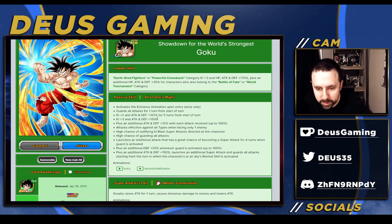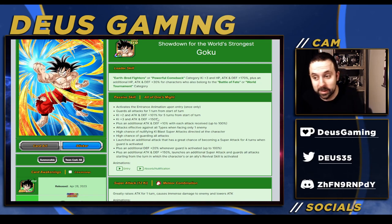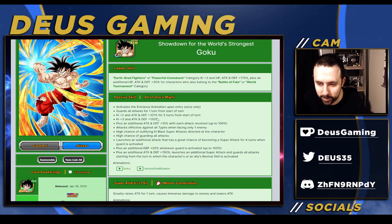He has Ki +5 for five turns then drops to three. Thankfully he is not an LR - if he was an LR he'd have a really hard time. We're very thankful that neither of these units are LRs, because if they were, their links would have to be better or something would have to happen.